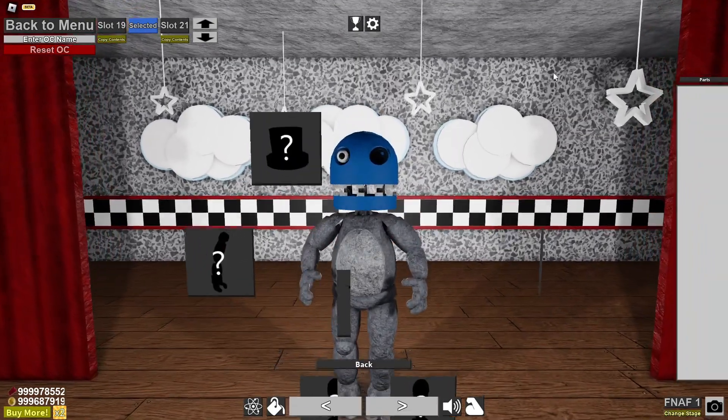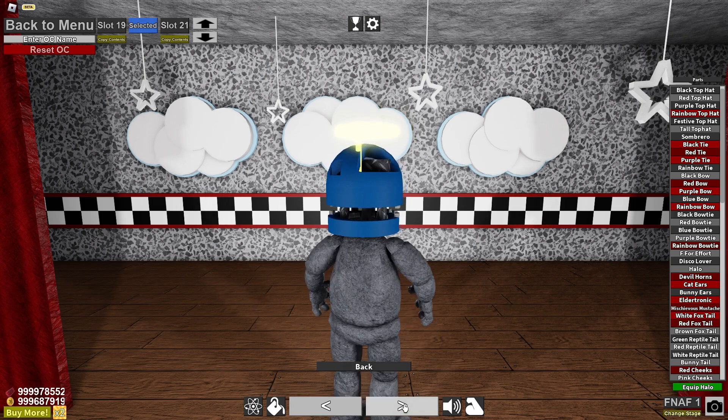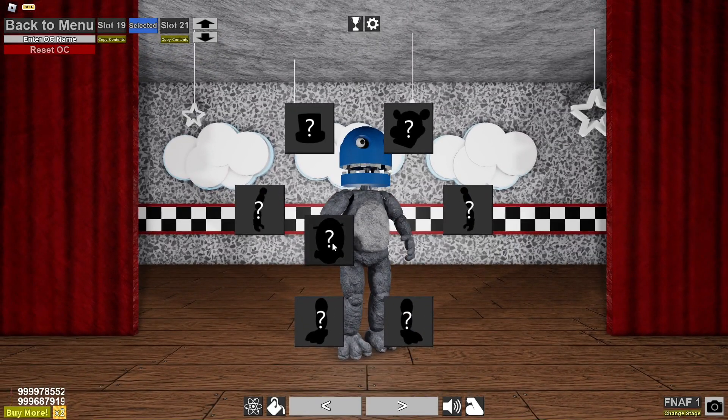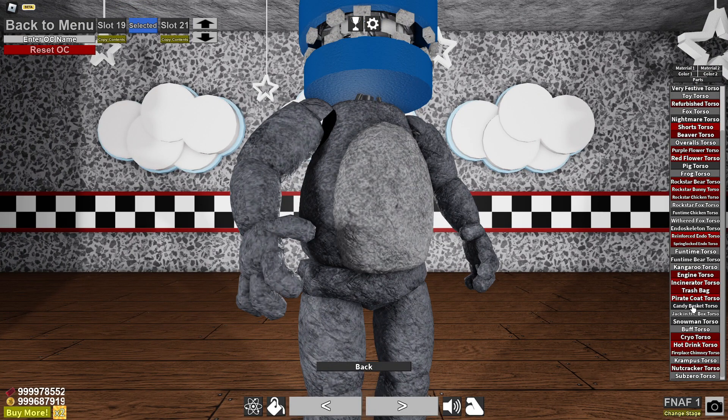Now I do want to focus on the hat - we just need a crown. That should be very easy, I'm almost positive there's a crown in here. It is very unfortunate, but there is no crown in the game, which I'm surprised by. I could have sworn there was a crown item, but there isn't. So we might just have to go ahead and skip that for Mr. Blue here, which is a little unfortunate.